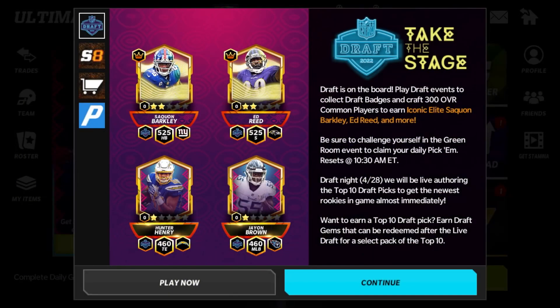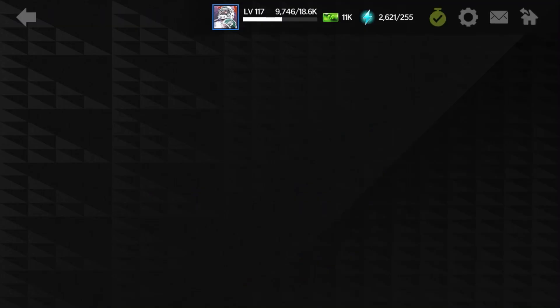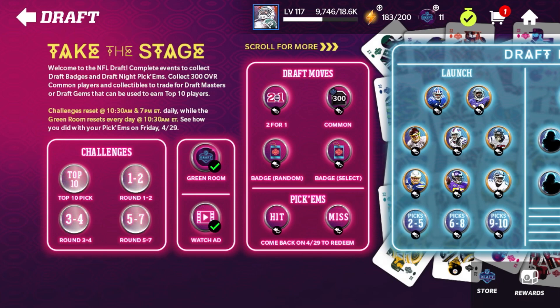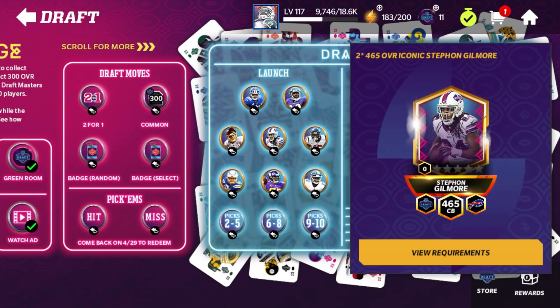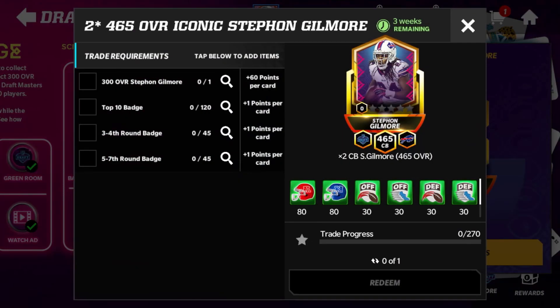Hey guys, it's Pageman here and I'm back with another video. Today we're going to talk about masters in the NFL Draft promo - how to get more of these masters, and if you're going for a master later in the promo, what you should do with your badges to make sure you're guaranteeing you get the player that you want. Let's go ahead and talk about it, using Stephon Gilmore as an example like we've been discussing in past videos.